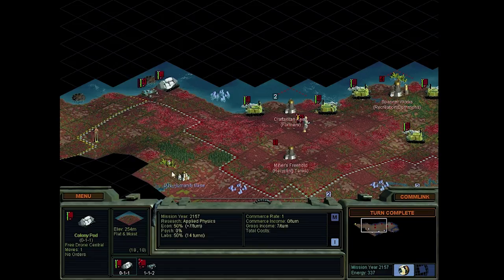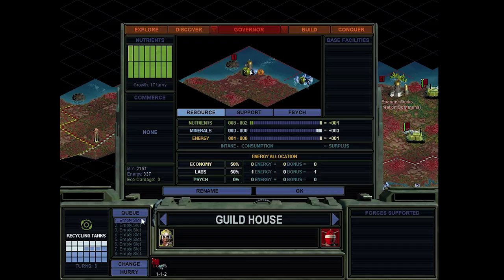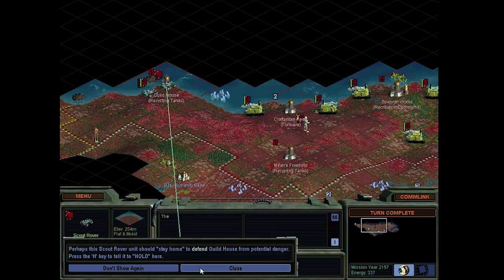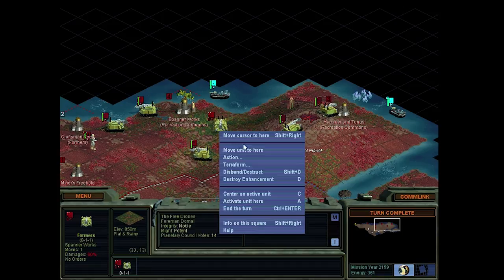Where's the forest? Plant forest - let's do that, why not? And we'll start a colony there. Guild house. We already have a garrison, so I guess we'll get recreation commons. Actually no - first we'll get recycling tanks, then we can get recreation commons. These guys are really getting on my nerves by now. Very annoying.